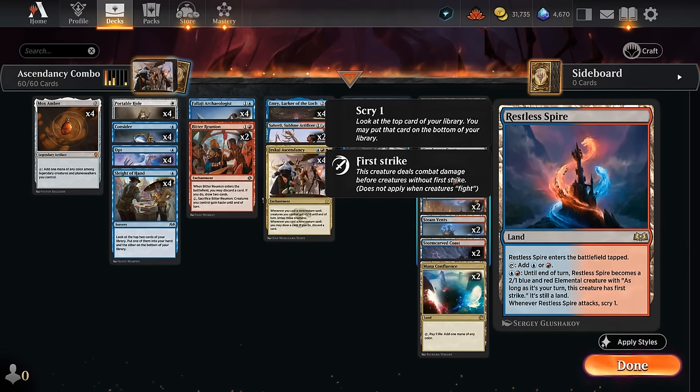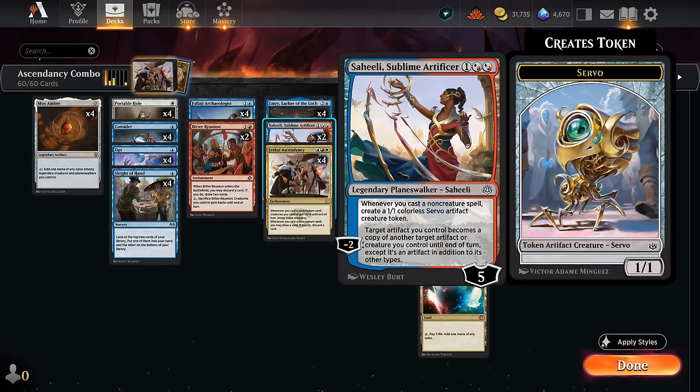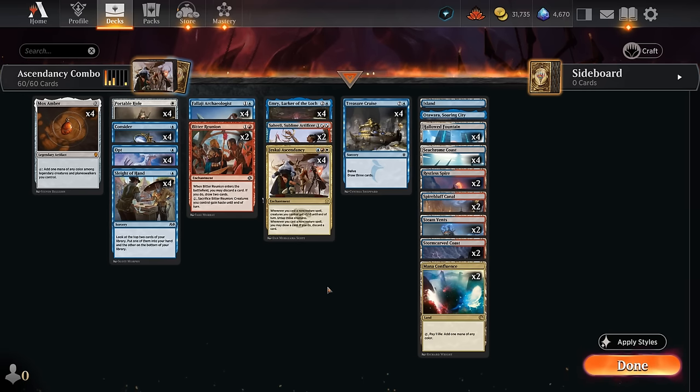In the mana base we have two copies of Restless Spire, which can fill the role of a mana creature — we activate it, turn it into a 2/1 creature and tap it for mana. With Jeskai Ascendancy in play, we cast a one-mana cantrip, untap Restless Spire, make mana again. Even without the Emery plus Mox Amber infinite, we can string together lots of cheap cantrips with Restless Spire and Jeskai Ascendancy to sculpt our hand. We also have Otawara to potentially remove a blocker or get rid of a key artifact or enchantment messing with our combo. Now let's jump into some games and see how the deck does.